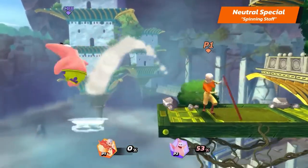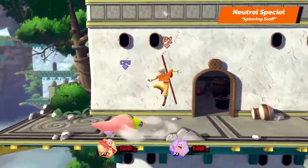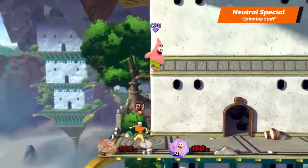If Aang's damage percentage is at 100 or more, his neutral special becomes Avatar State. He surrounds himself in an elemental bubble, dealing damage to any surrounding opponents.